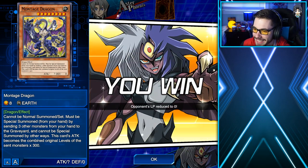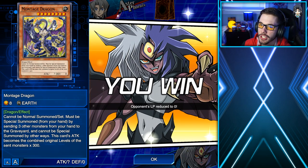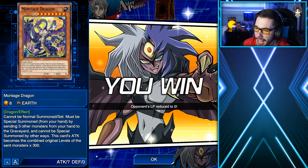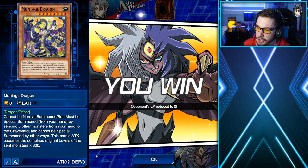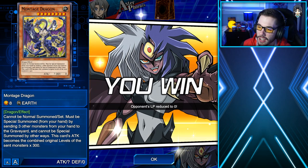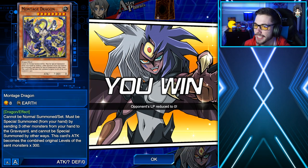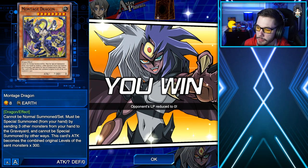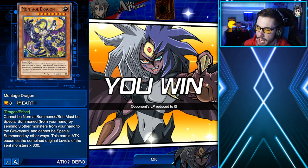If you're going against level 30 Aster, do not go for that combo. When you go against level 30 Aster, all you should do is special summon a Montage Dragon and go for a direct attack for game. Level 30 Aster has Destiny Hero Decider, and if Destiny Hero Decider is in the Graveyard, he can add it back to his hand and then take no effect damage — so watch out for that if you're going against level 30 Aster Phoenix. If you're going against level 40 Aster Phoenix, go for the play where you special summon Montage Dragon and Yubell Ultimate Nightmare, get Montage Dragon through Shein Spy, and go for game.